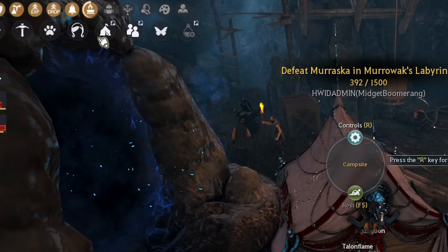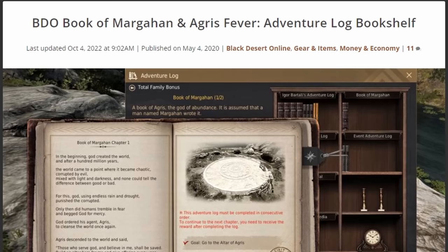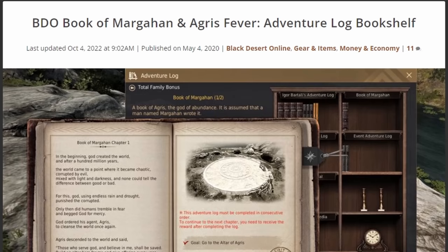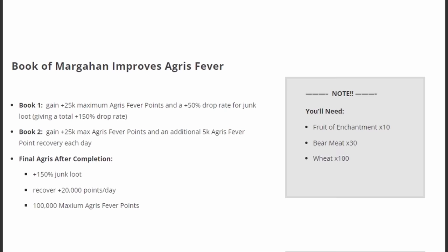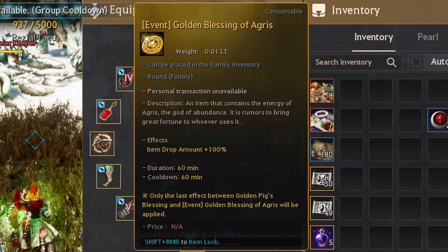The second main way to increase your item drop amount is using Agris Fever. Agris can be turned on by right-clicking this icon in the top left of your screen. You will burn Agris every time you kill a mob, with some mobs being more efficient than others. There is a whole journal questline that you have to do in order to unlock the full potential of the Agris Fever buff — it is highly recommended to finish this questline as soon as you possibly can. After you complete all related quests, Agris Fever will increase your item drop amount by a whopping 150%. Occasionally, Black Desert Online will have events that grant players items that give a 100% item drop amount buff to stack on top of the buffs previously mentioned.